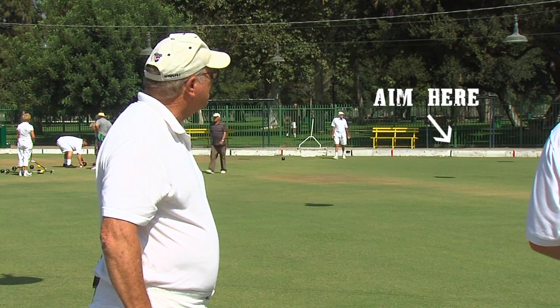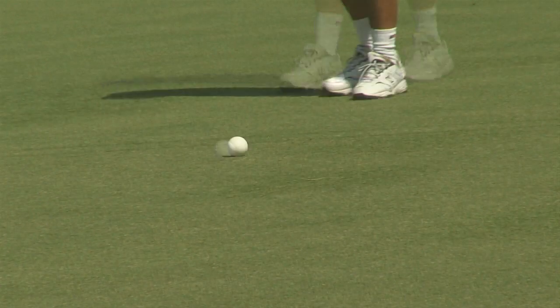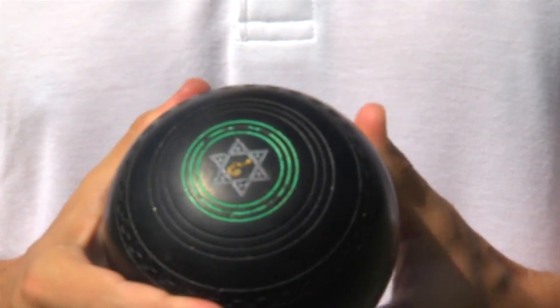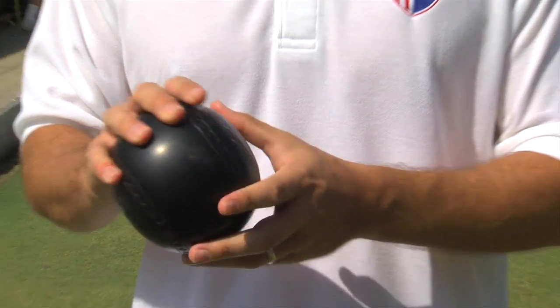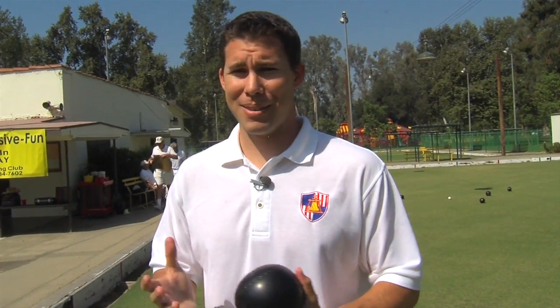Aim your jack at the center line towards the bowler down there who is waiting for you to deliver it. Let's see how this goes. It's pretty hard. It's not too heavy. There's a big circle on one side and a small circle on the other, and the proper way to bowl — to have the bowl curve — is it curves to the small circle. So if I've got the small circle on my left side and I bowl it, then it should curve to the left. We'll see how good I am.